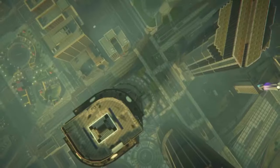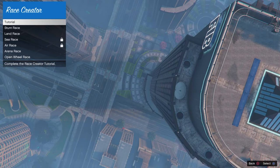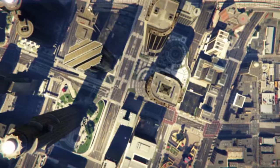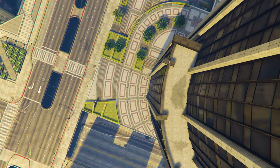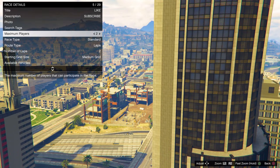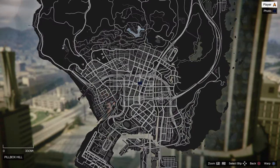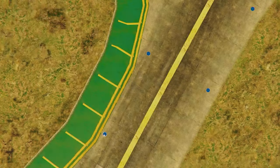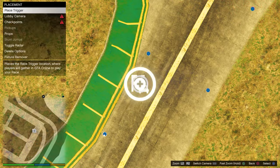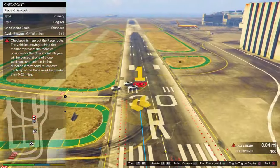If that method doesn't work for you, you can try the following method. When you are in creator, create a race, then select land race. Now fill in the race details and take a picture. You will need to set the maximum players to 2 and route type to point to point. Now open your map and set a waypoint on the airport — this way you will teleport to the airport. Place down the trigger, take another picture and from here start placing checkpoints until the race length is at least 1 mile.